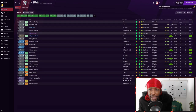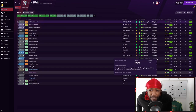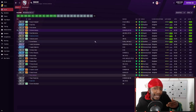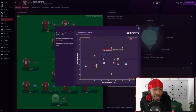For West Ham's squad stats, Michail Antonio scored 30 goals in all competitions with 10 assists. Said Benrahma scored 25 goals with 9 assists. Yarmolenko got 19 goals and 10 assists. Nikola Vlasic got 15 goals and 10 assists. Looking at the average rating, several players are in the green — a satisfying sight.